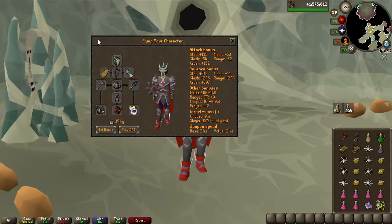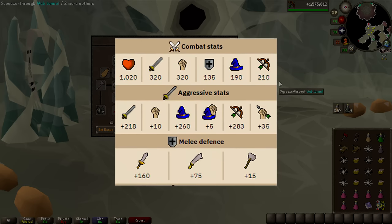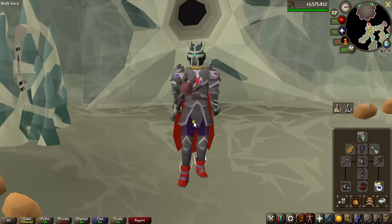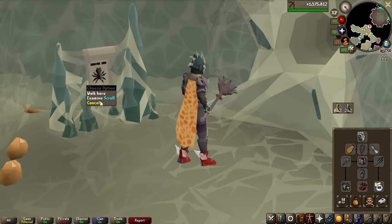When it comes to my gear of choice, I'm going with an Inquisitor's Mace, as we have the stats for Araxor and it is weak to Crush. I think a Scythe of Vitur would be the best, but I don't have 1.5 billion GP to throw away on that, so Inquisitor's Mace it is.